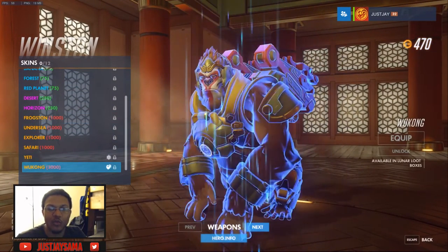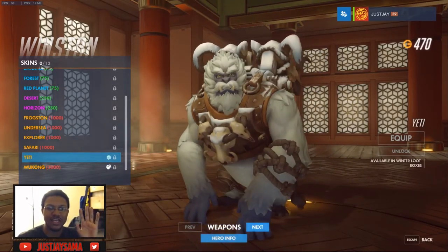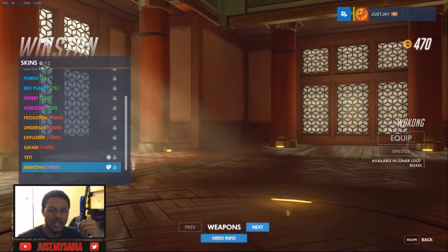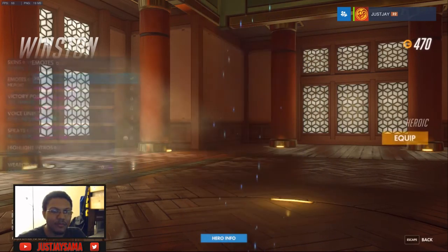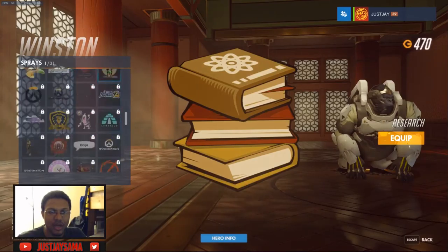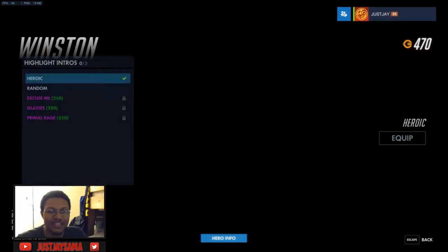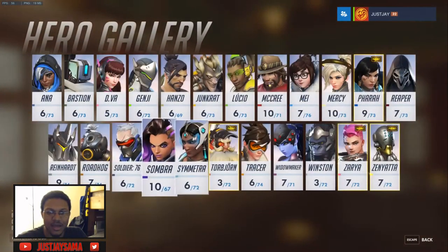Winston — I know he got one, I really want this one. Considering he just got the Yeti skin, which is his best one yet — there's Safari, Explorer, they don't change him that much, but the Yeti was just incredible. But yes, it can get better — we got Wukong, the Ape King! No emote, no victory pose. His spray is a kite — that's hilarious! No highlight intro, but I'm sure the Wukong unlock is gonna be lit.